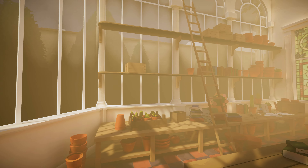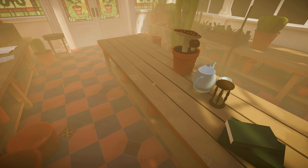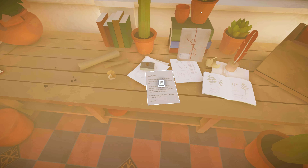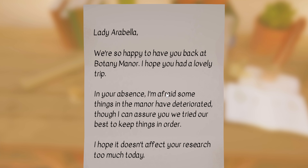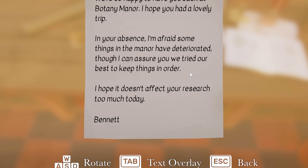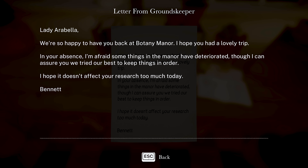We're in our greenhouse - lots of cacti, and look at the mushrooms! Now over here, we have some stuff to do. 'Lady Arabella, we're so happy to have you back at the manor. Hope you had a lovely trip. I'm afraid some things in the manor are deteriorating, though I can assure you we tried our best to keep things in order.'